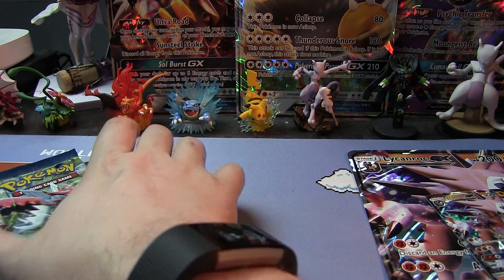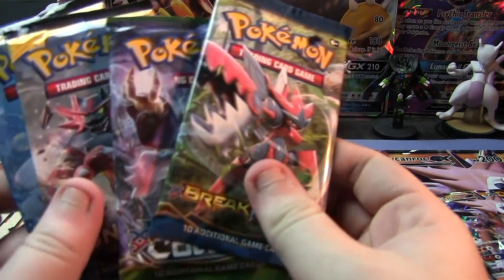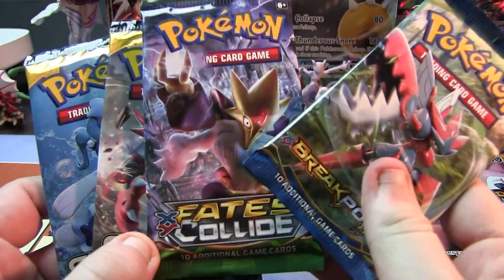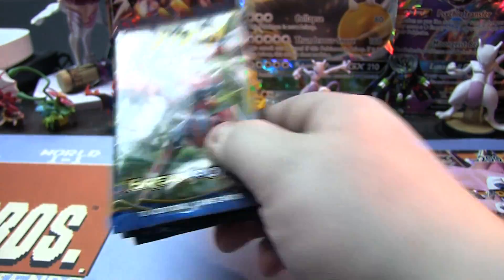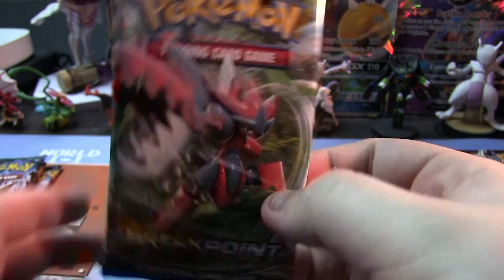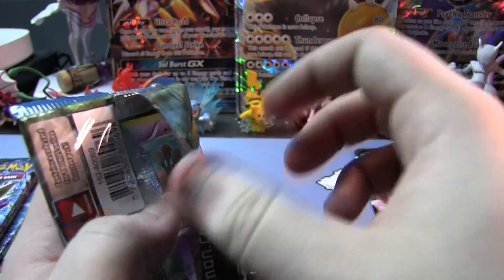But the other reason why you buy this is for the packs, of course. We have 4 packs of cards today: Breakthrough, Fates Collide, and 2 Sun and Moon. We are going to go from oldest to newest, starting with Breakpoint and working through to Sun and Moon. Hopefully today we can pull another Rainbow Rare like we did with the Booster Box.